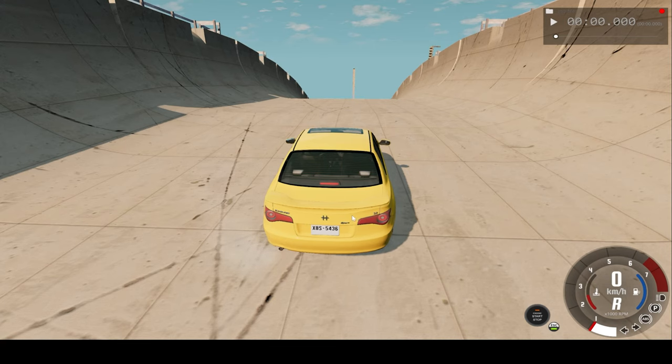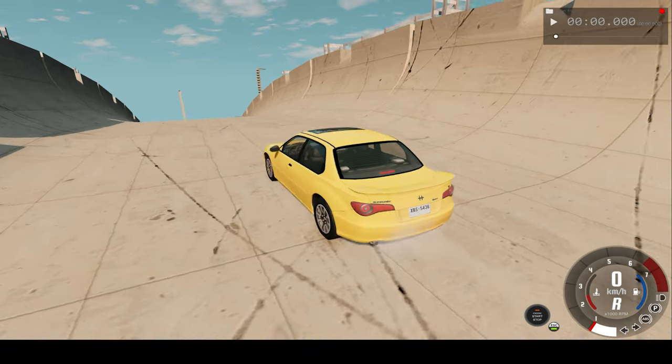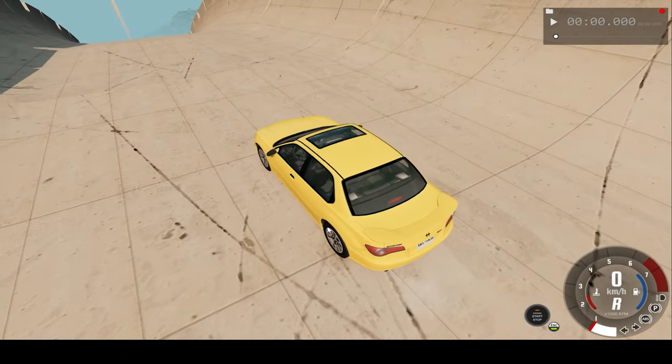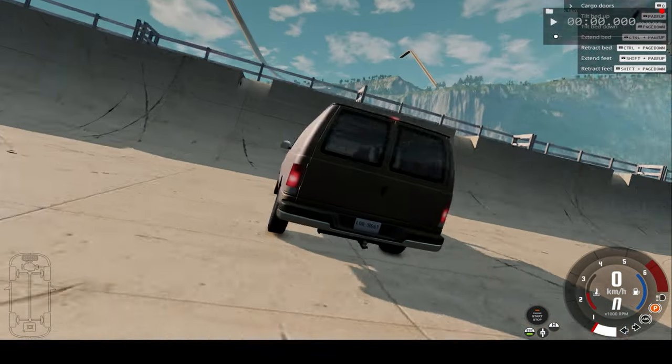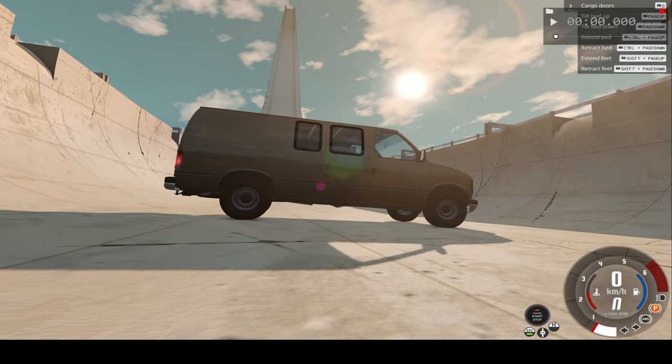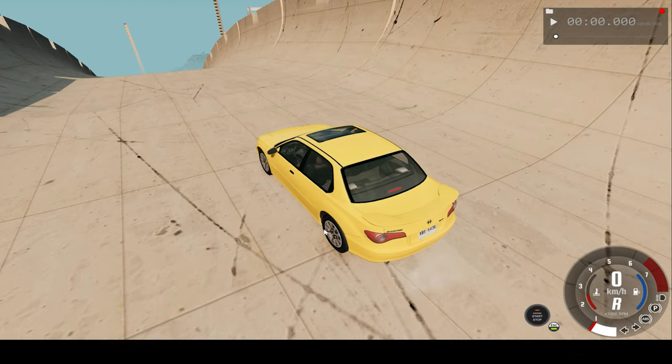Hello everyone, I'm the Dino Gamer and welcome back to another slow motion car destruction video. In today's video, we'll be driving this car and crashing down this bridge ramp into this panel van. And thanks to the bridge, we're going to hit close to 350kph.